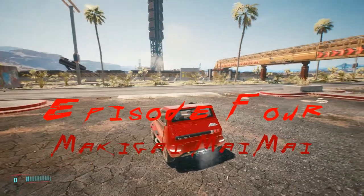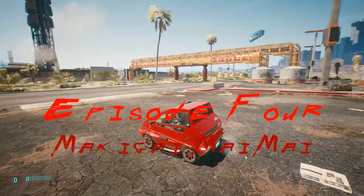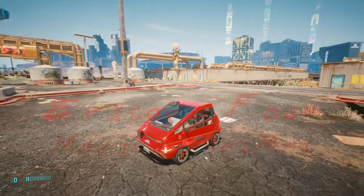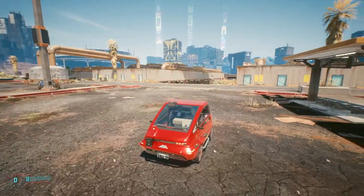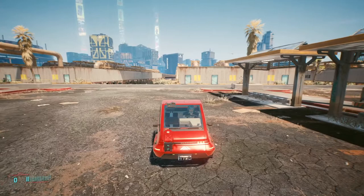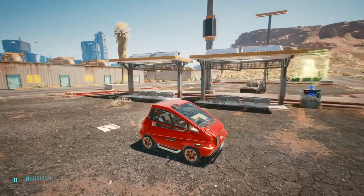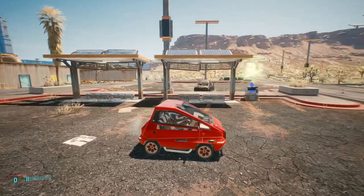The Maki Gui Mai Mai. It's a truly minimalist little thing — a tin box with quite a lot of glass, wrapped around two seats, a rear engine, and virtually nothing else. It's cheap, and it's honest about it. It looks cheap. There's no pretensions here.